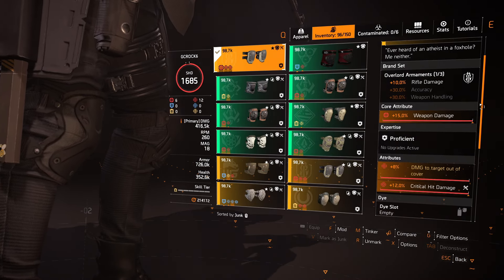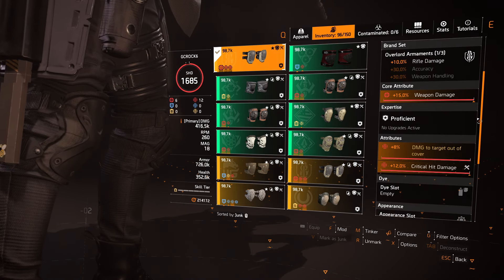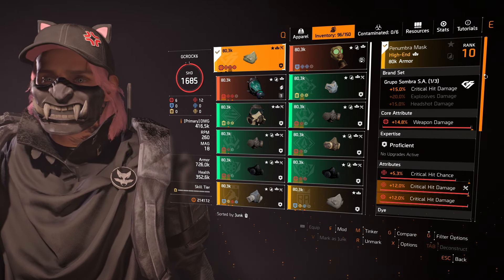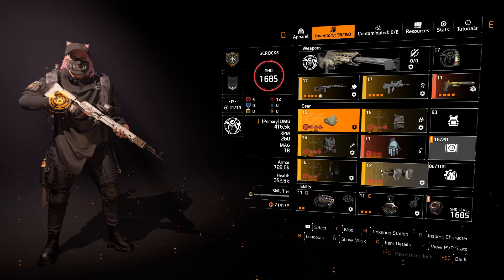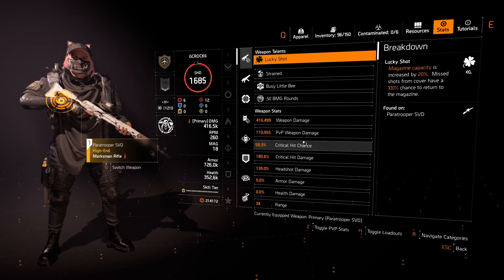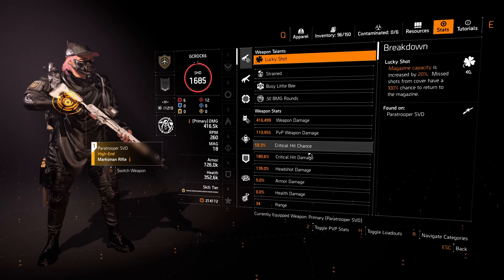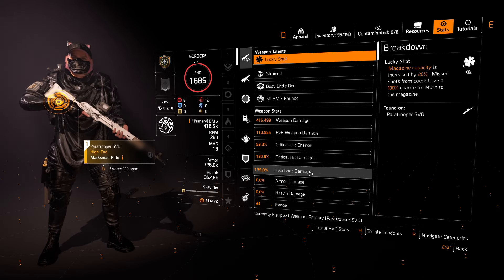Going all red — as much damage as possible. The third Providence piece procs all three Providence bonuses: headshot damage, crit chance, and crit damage. This holster has weapon damage, crit damage, and crit chance. We have Fox's Prayer kneepads, best in slot for DPS builds — I want the damage to target out of cover that Fox's Prayer provides, with crit damage and weapon damage. Then a Grupo mask for the one-piece Grupo bonus: an extra 15% crit damage, with weapon damage, crit chance, crit damage, and a crit damage mod.